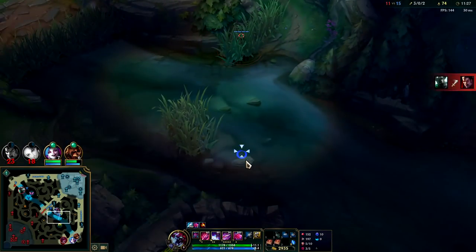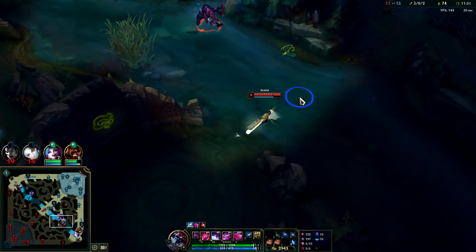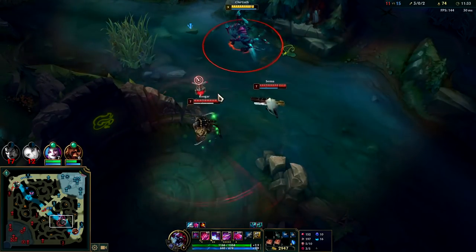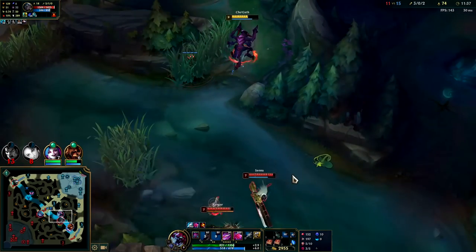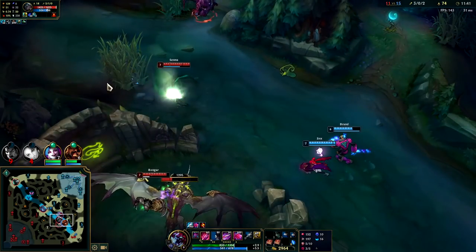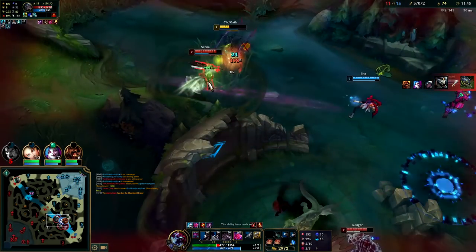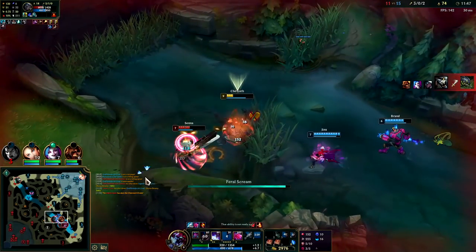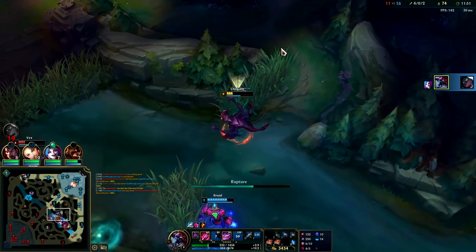That Senna actually just wrecked us there — a little surprised Senna was there, she just randomly roamed out of the bot lane. They might try to do Dragon, but I think I can stop it. Senna Q slows — I can't fight them one versus two. My teammates are finally coming over here. Got the knockup. She's exhausted. Got the R. Down she goes. Love having Exhaust.